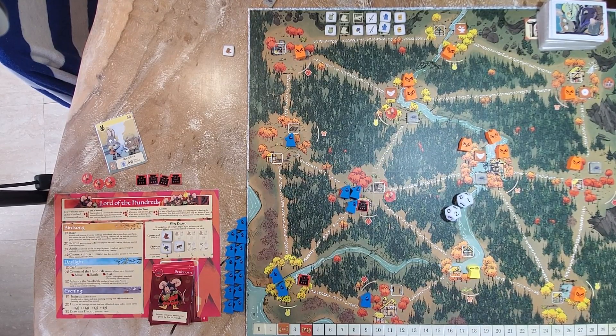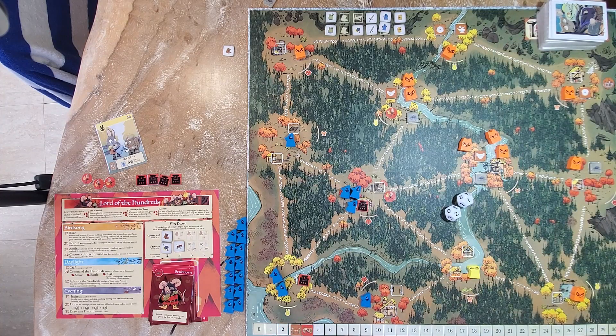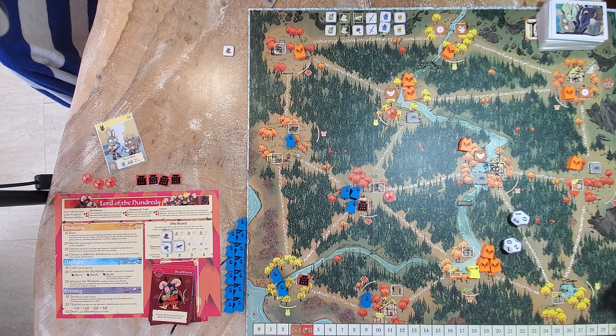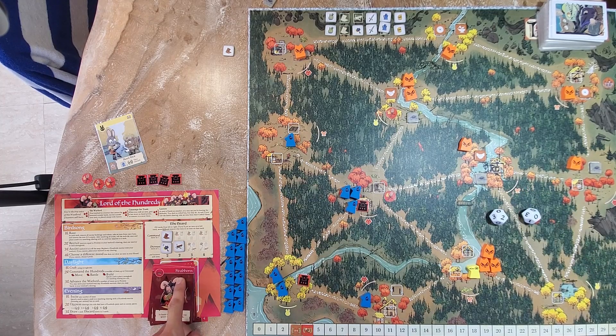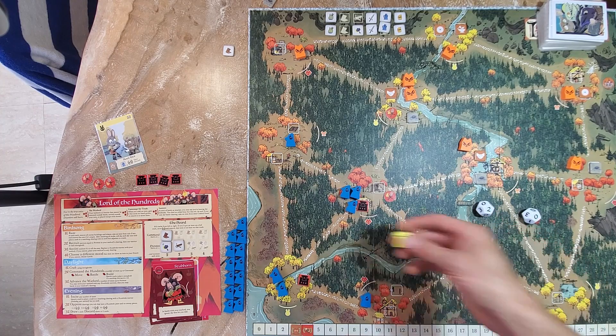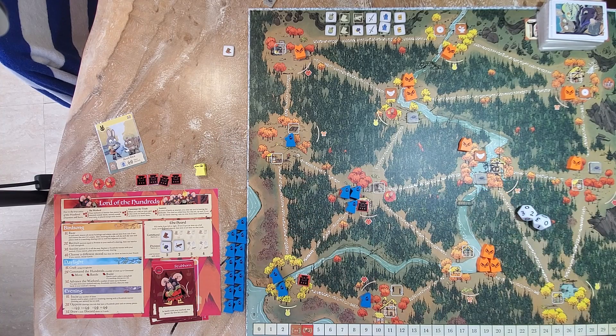The cats get devious. They get one wood, spend it to build a sawmill for a point, then march and battle the warlord. Because the warlord is Stubborn, they really needed enough warriors to take him out. They successfully removed the warlord. The Marquis de Cat's turn ends — not very productive, but it demonstrates what I wanted to show.